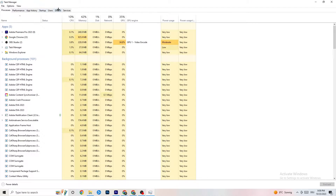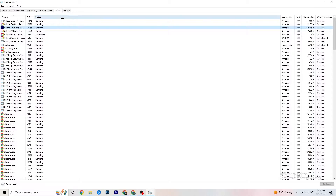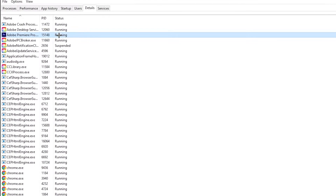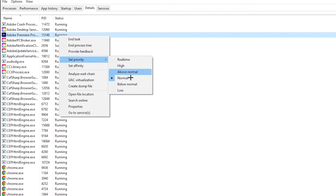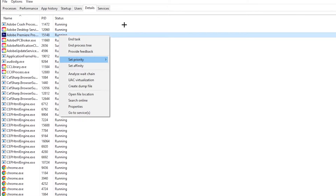Next, go to the 'Details' tab at the top of Task Manager and search for your game's process. Right-click it, hit 'Set Priority,' and you'll see it's set to Normal — change it to High or Real Time. Try both to see which works better for you. Hit Apply and then exit.